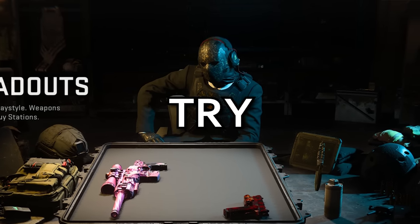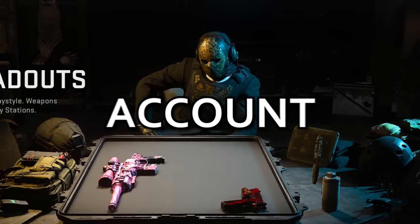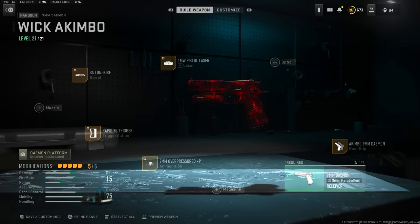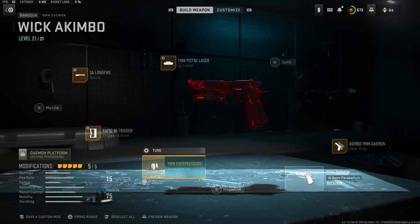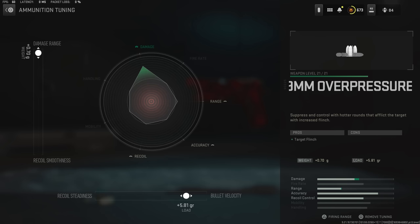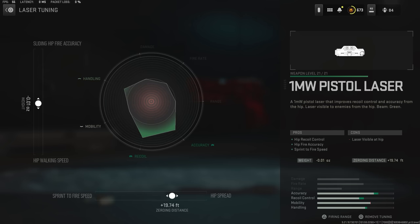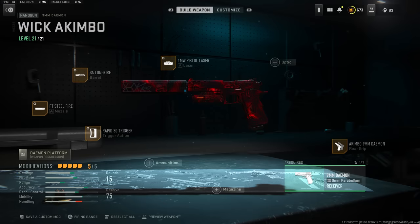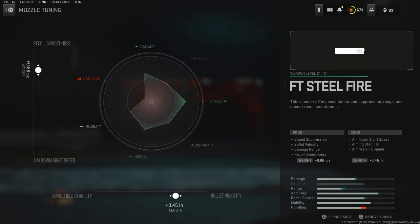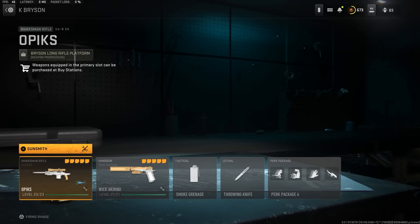All right boys, today we're gonna try the new akimbo pistols. We're back on uncle Steve's account because for some reason he could unlock akimbo. Probably for most of you guys you can't unlock akimbo because there's some bug going on. I've tried many different builds on this thing and I'm gonna be honest, I was expecting this to be way better, but you're probably just better off running the P890s. I've tried two different builds in this video — this is the first one — and I just replaced the over-pressured rounds with the steel fire muzzle. Whenever you guys can unlock it you're gonna have to try yourselves, but for me I would say it's probably not worth it.